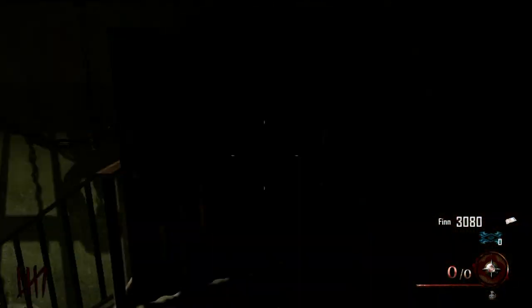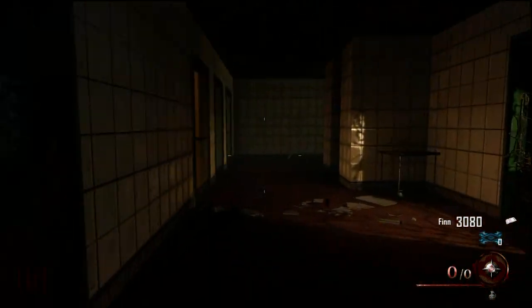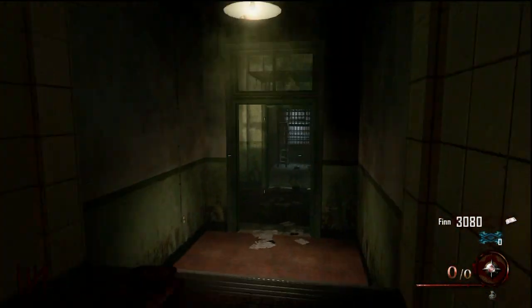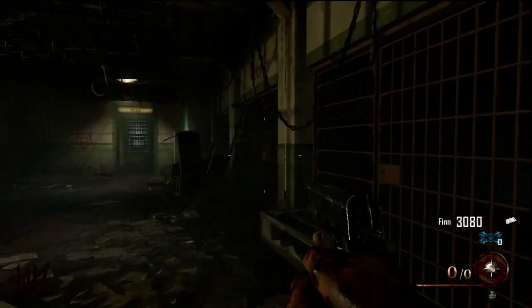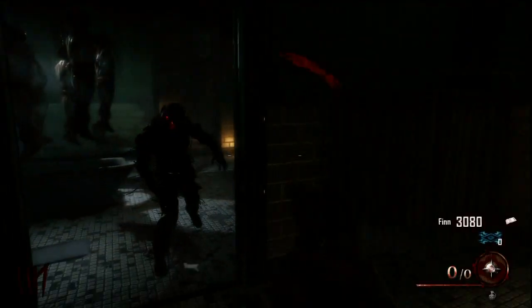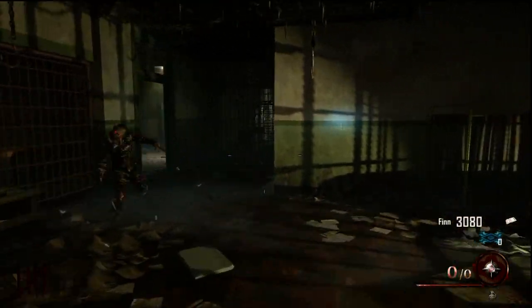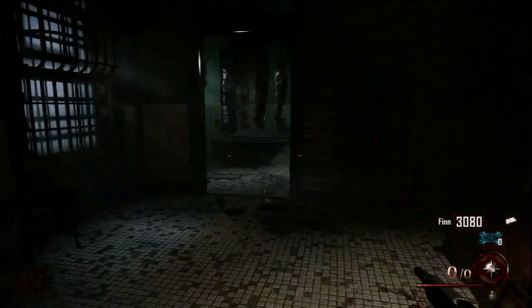You just come through here — there are a couple doors you have to open. You're gonna go through the showers, or somewhere around there, and come into this room over here. Watch out, that zombie is very sneaky.